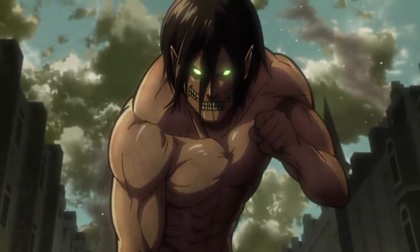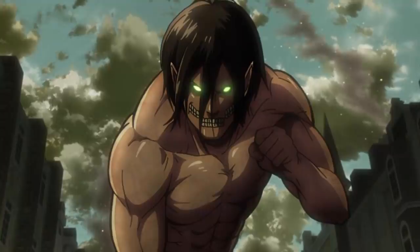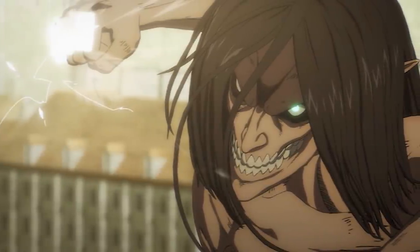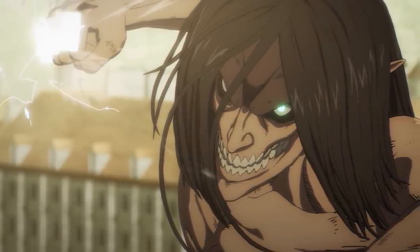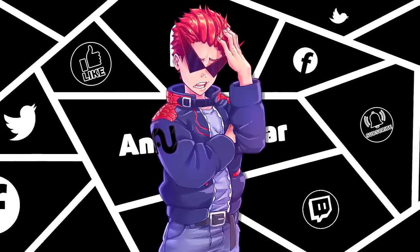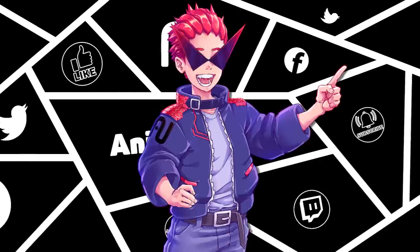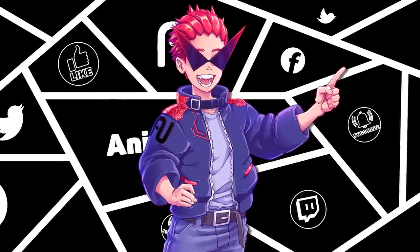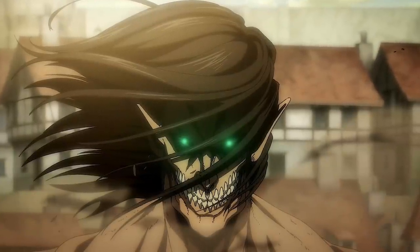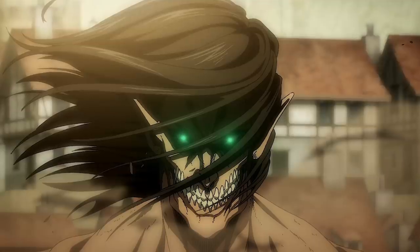Eren's Attack Titan form is very different from his pure Titan. This Titan is 15 meters tall — much bigger than his 4-meter pure Titan — and rather than being stocky, his body is extremely athletic and muscular. Initially, Eren has no conscious control while in his Attack Titan form and has no clear memory of what he did as a Titan. His Titan functions on pure instinct, driven to kill every Titan at all costs, even overexerting and injuring his own body in the process.